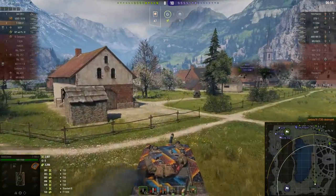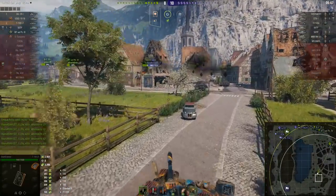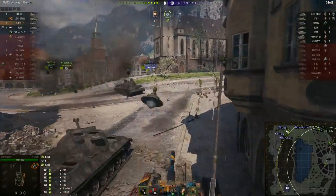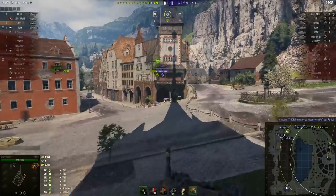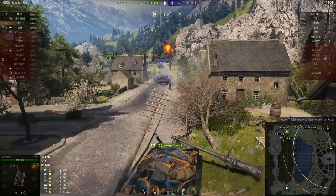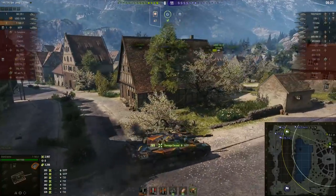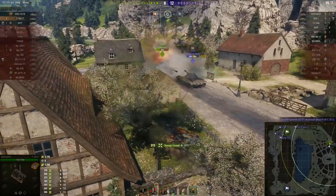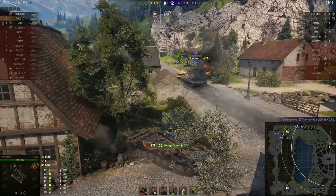An enemy 50TP managed to somehow sneak past him in the town, and at this moment the enemy to the north are beginning to make their move. While I'm sure Slash is very tempted to go hunting artillery, it's not really a luxury his team can afford right now. They really need him back in the town, at the very least helping the friendly 50TP with the enemy, and hoping the tanks dug in to the north can hold on a little bit longer. Slash has made it back in time to deliver some extremely vigorous surprise to the enemy 50TP.